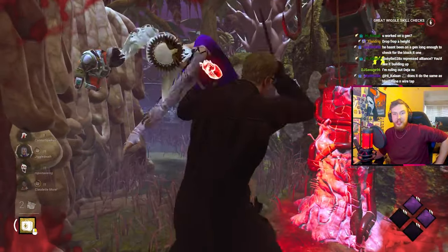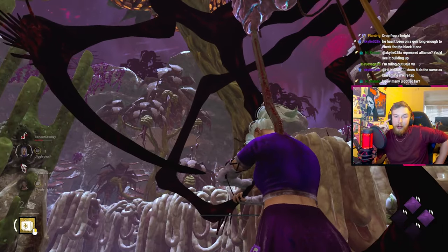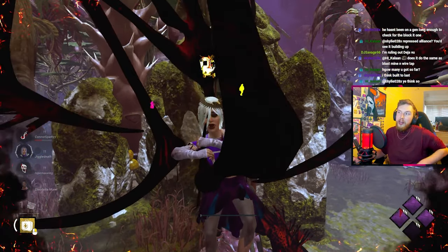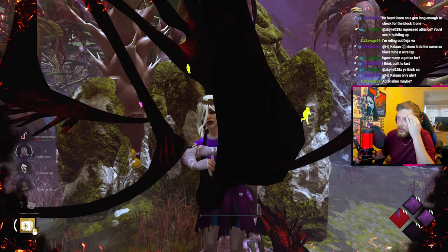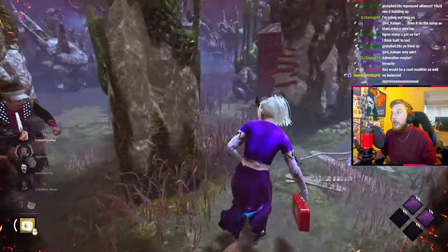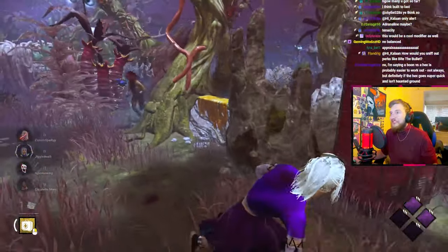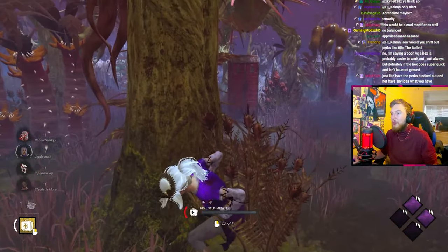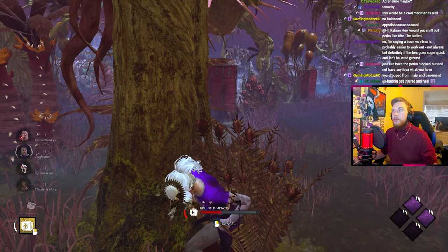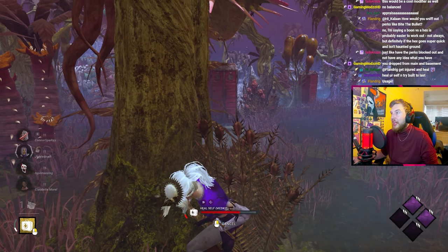I'm ruling out Deja Vu. I'm really stuck on this one. It can't be life, sprint burst, background player. We haven't tried Balance - it could be Balanced Landing. Built to Last we could try. None of the perks have been building up over the course of me repairing a gen or anything. It could be an endgame perk. You dropped from main - can't be Balanced Landing.